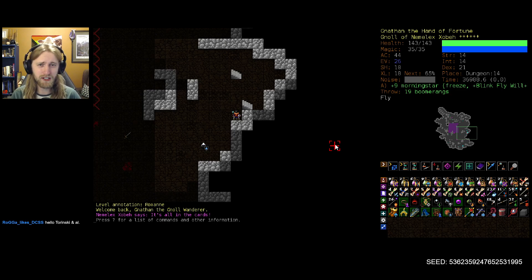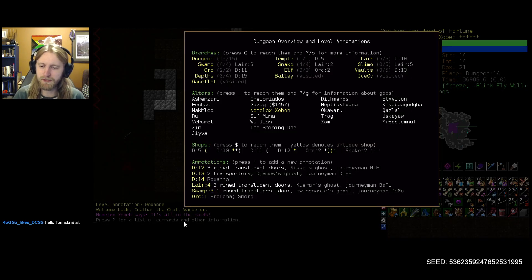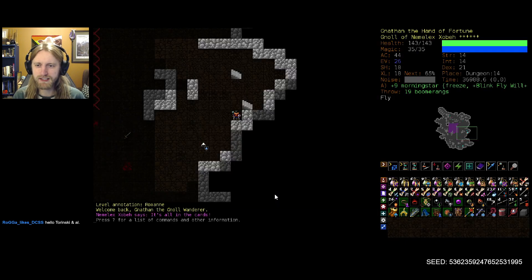We've gotten both of our first two runes, so usually this means we're going to Vaults, I guess. We could also head back — I believe we left parts of Orc 1 unexplored, because Orcca and Snorg were a bit too strong at the time when we originally made our way up that direction. So now maybe that's a better warm-up, just to get back into the swing of things.